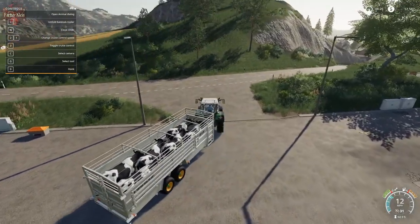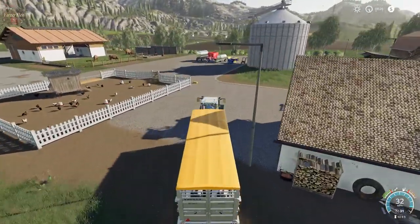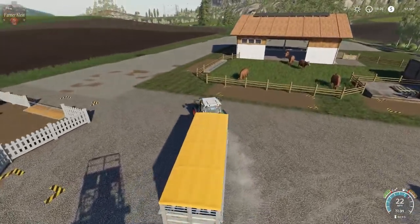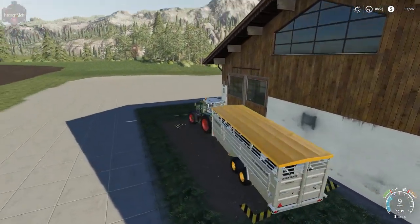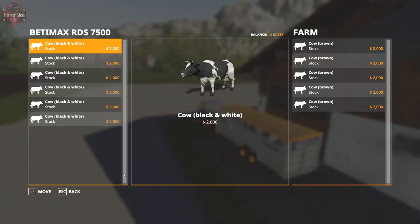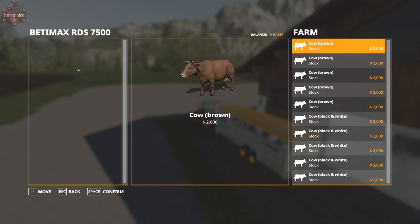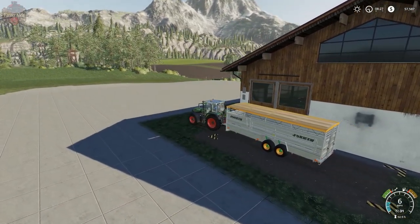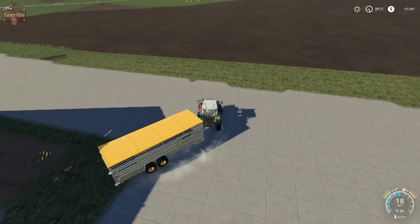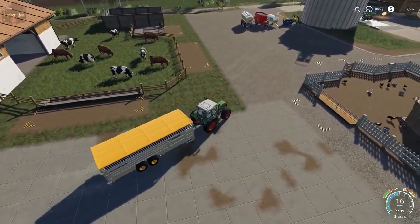Go ahead and haul them back to the farm. We're going to back our trailer up into the animal delivery trigger, hit R, and unload our black and white cows into the farm area — double-click to transfer them over. They are now out of the animal trailer and we're going to see them in the pen alongside our brown and white cows, brown cows, and black and white cows.